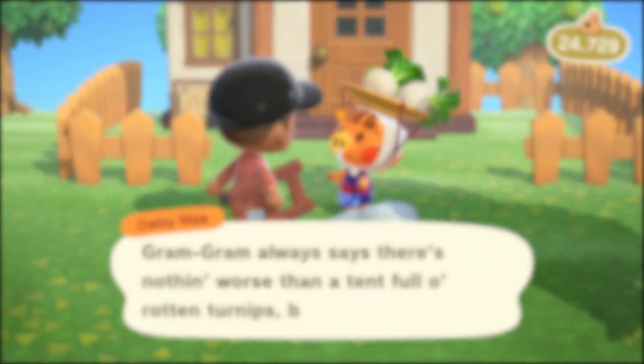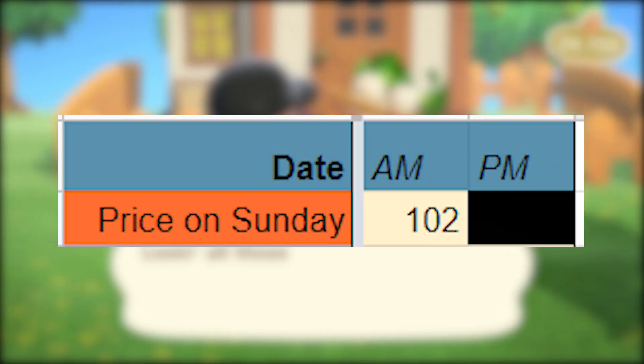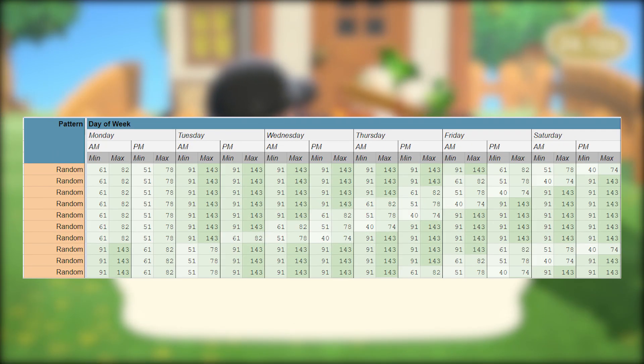So from here, I added the price in the Sunday column, which for me was 102. And then the spreadsheet generated a few different patterns that showed me the range of selling prices for the cycle that I was in.